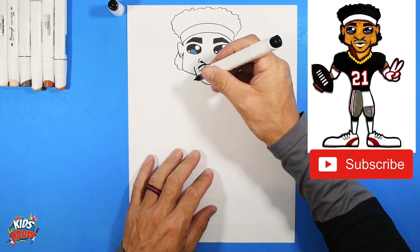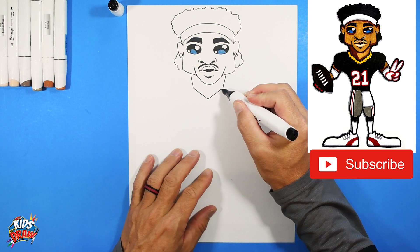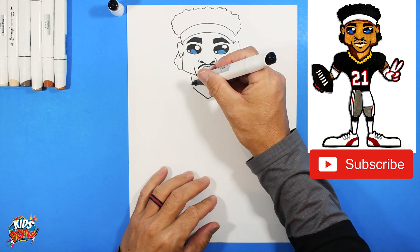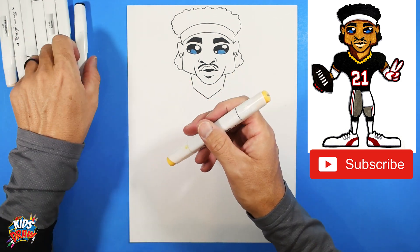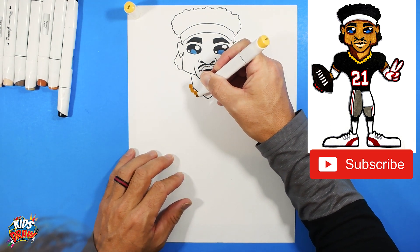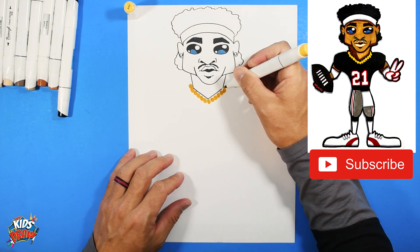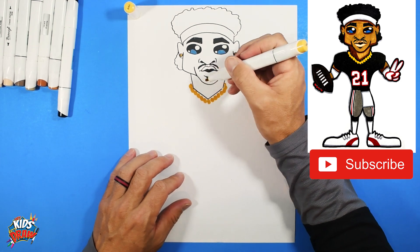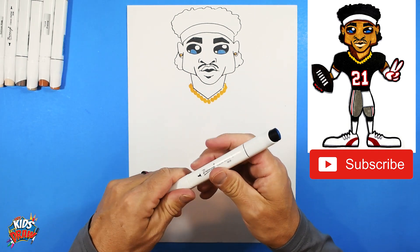Let's do the neck - come down, angle in, angle in, come to a point. Now should we do some jewelry? Why not, let's do it! I'm gonna grab a yellow marker for some gold and we'll just do some gold circles. This represents kind of like a gold chain that Deion might wear, and gold earrings in his ears. Gold chain, gold earrings - there we go, looking good.